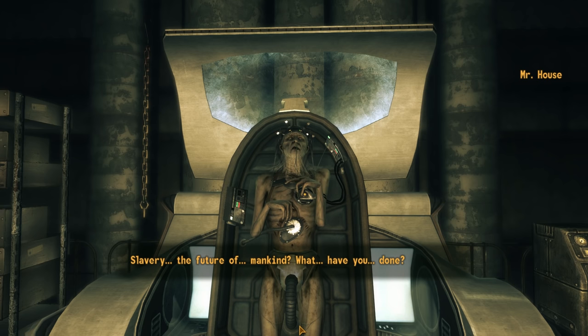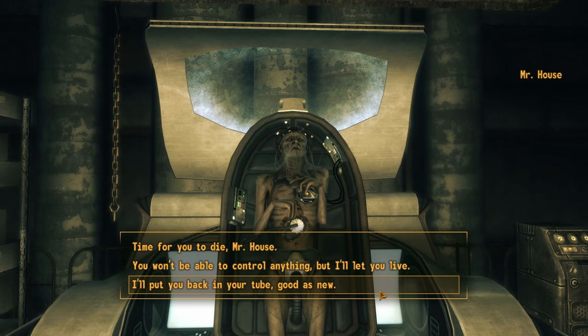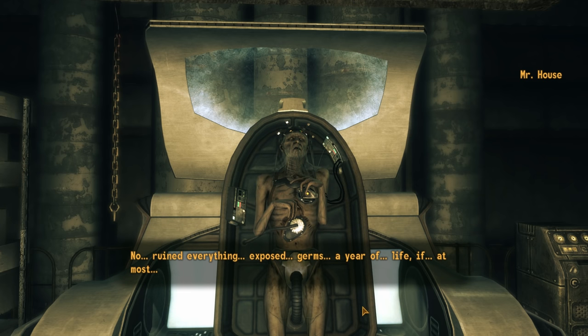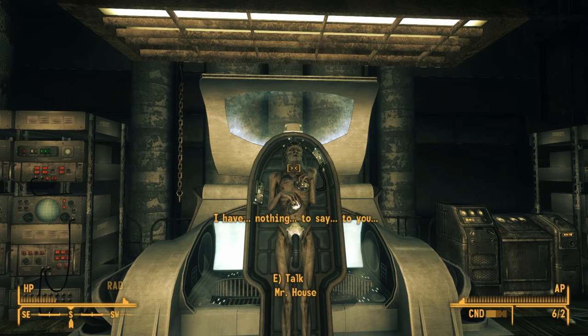House asks what we have done. We have a few ways to respond. We can regret our actions and say we'll put him back in his tube, good as new. House reacts with horror — he's been exposed to germs and has at most a year of life left, and he has nothing to say to us.